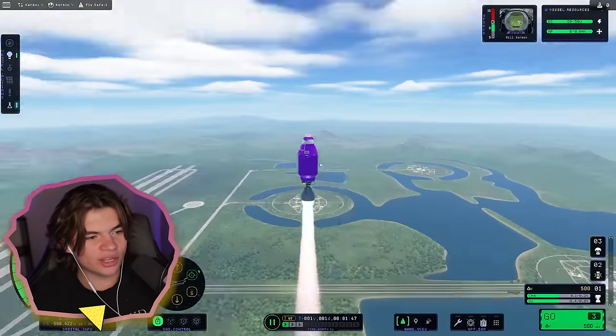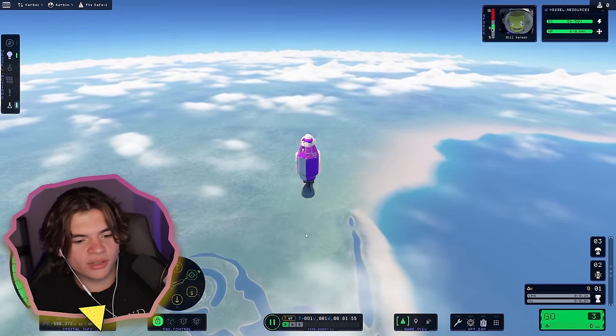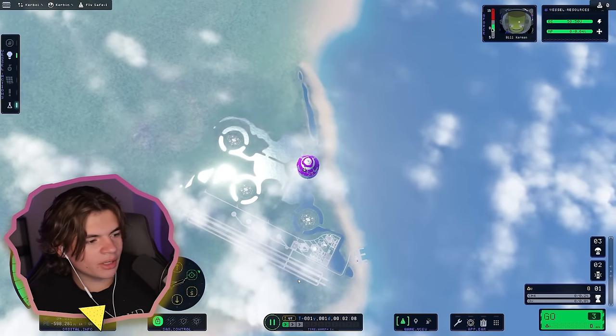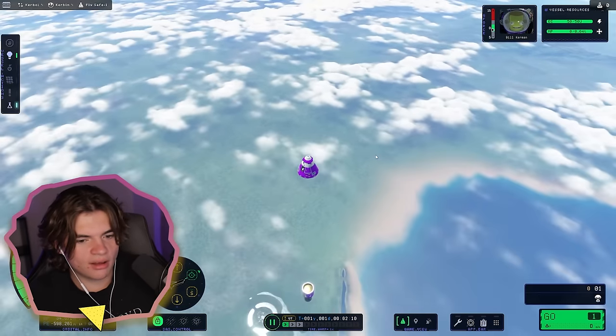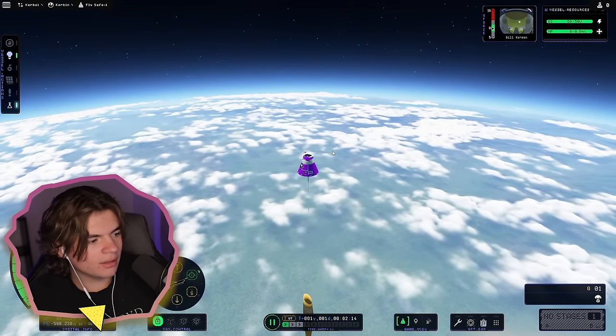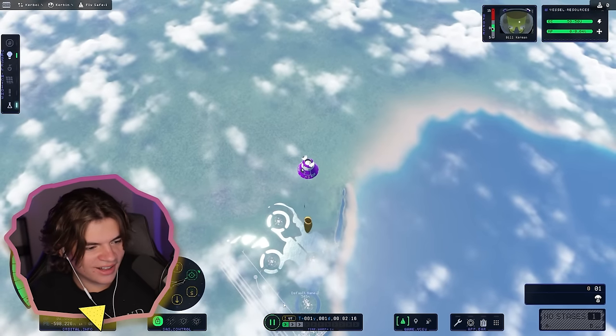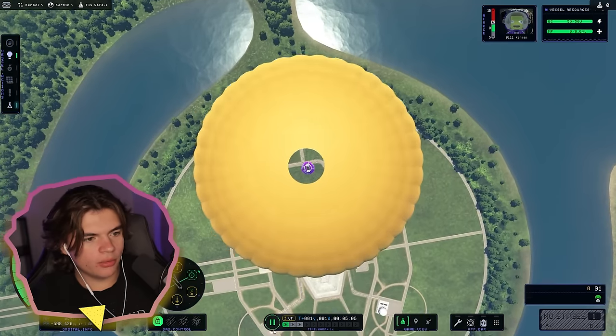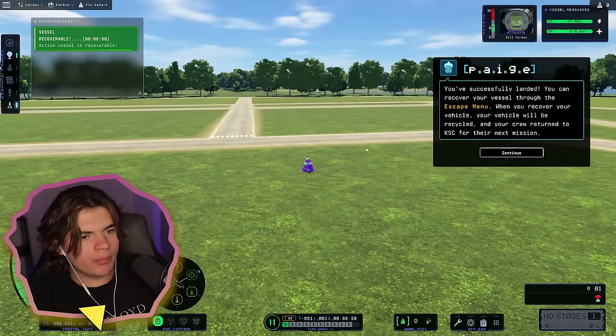Look at those frames — that's actually running super smooth. We got the science reward. Now all we've got to do is go back down, so we'll stage this out. If we open the parachute, will it actually start slowing me down? We're coming down pretty quick, but the parachute should save us. There we go — straight up, straight down. Perfect landing.